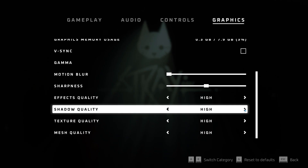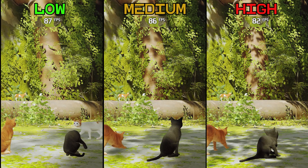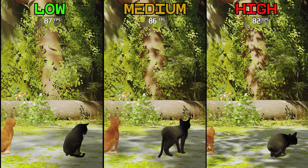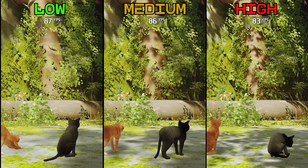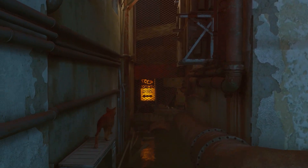Shadow quality is next, and this one is straightforward — it changes the resolution of shadows. Going from low to medium slightly improves quality with around a 2% performance hit, and going to high costs around 4%. Shadows in this game don't cost a lot, and since you won't often see large visible shadows — because most of the game takes place at night — any option here will work fine.